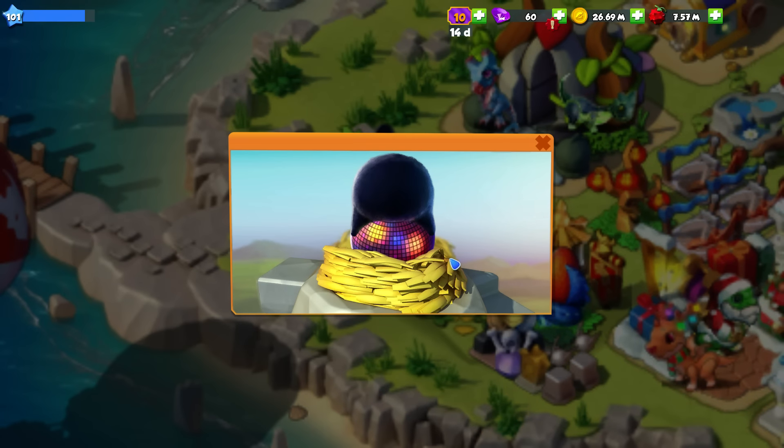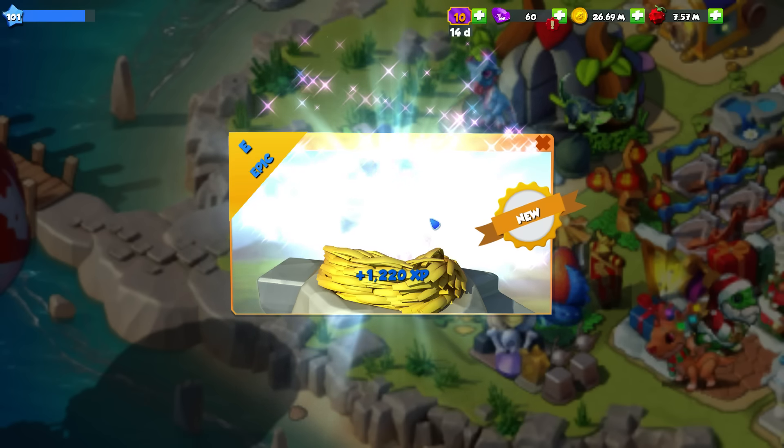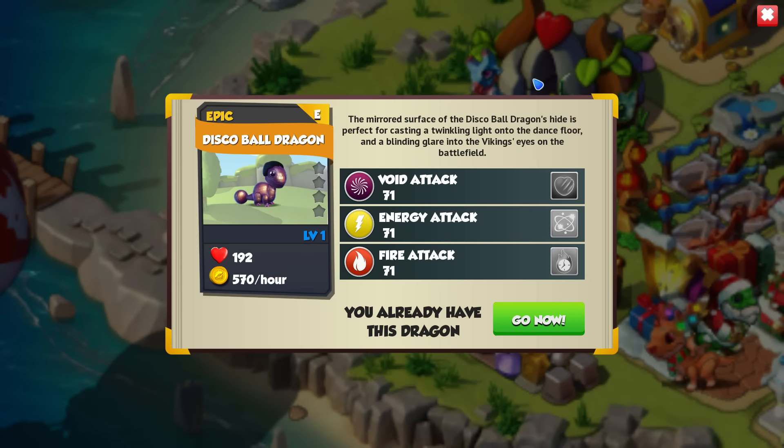Just looking at this egg, it is such a strange design. You've got this really glossy egg and the hair is just so fluffy — it looks very weird, but I actually love it so much. His afro does look pretty sweet. We will be leveling him up soon, but where do they get the ideas for these dragons? Very cute little guy though.